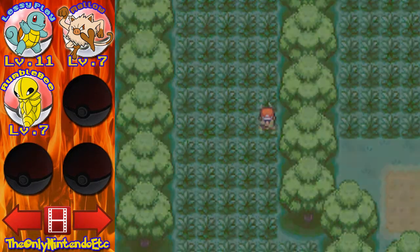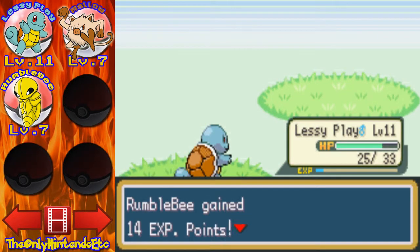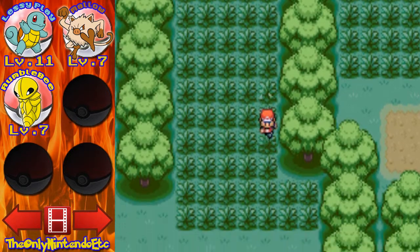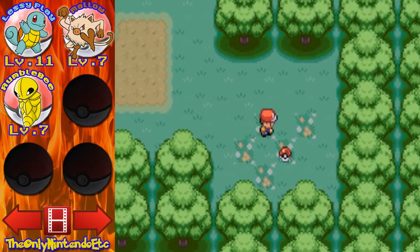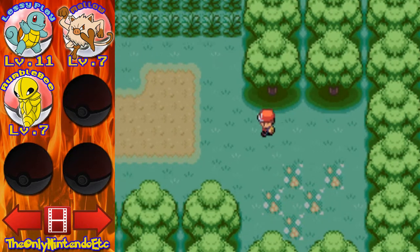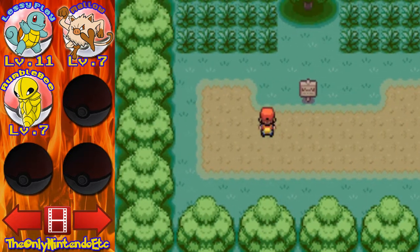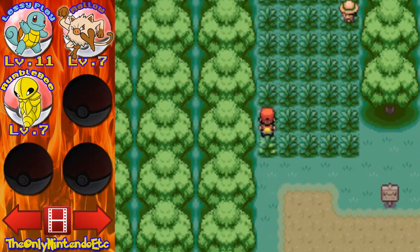We're almost out of this damn forest. I'm so sick of all these Pokemon. The worst part is I'm trying to have a conversation and then boom — can't talk anymore because you have to face a stupid little bug. I found a potion. The exit's right in front of me.